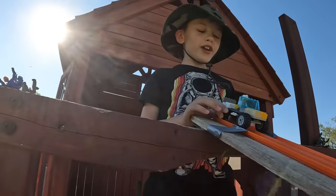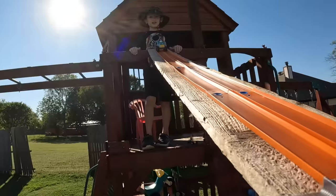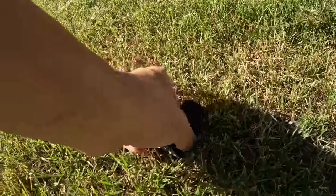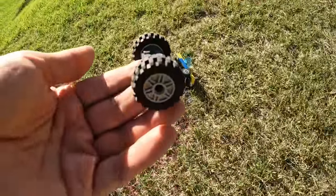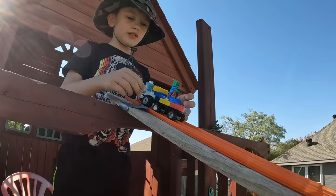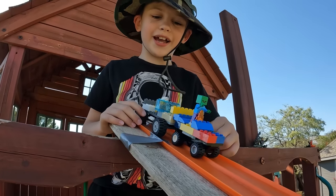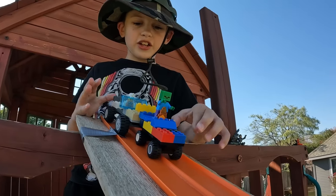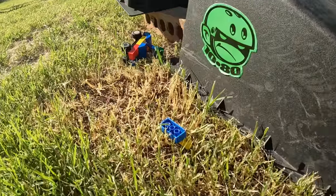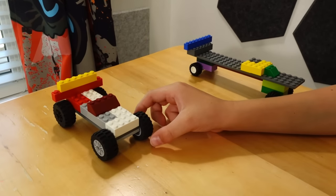Three, two, one, boom! Whoa! It lost its front axle. Let's do that again. Here it comes — oh look, we got a little train going. We got a zombie in the front and dynamite boy in the back. I'm surprised he's back. Three, two, one, go! Oh, it crashed. Zombie crashed. Dynamite boy landed on its wheels. We are down to two vehicles — let's go with that one next.